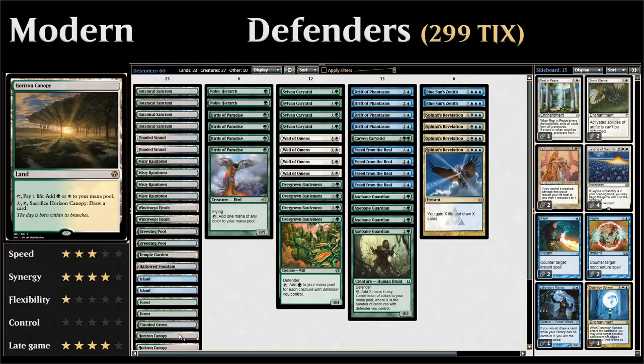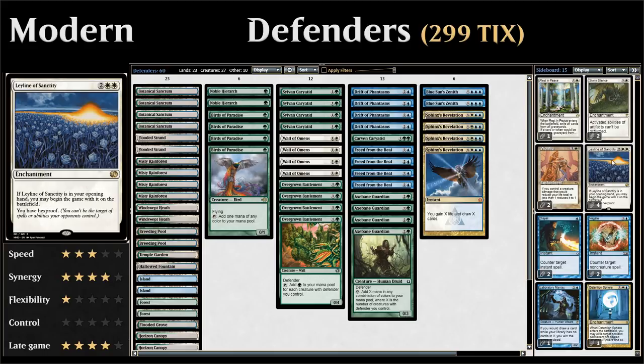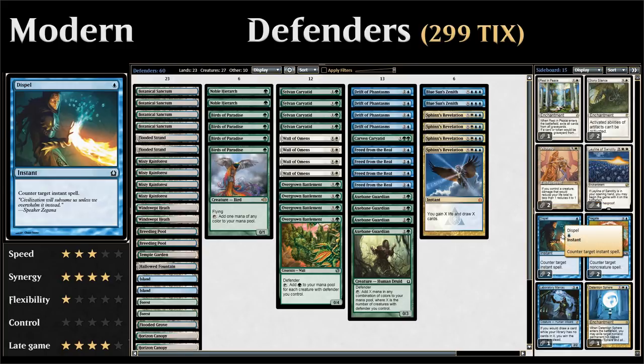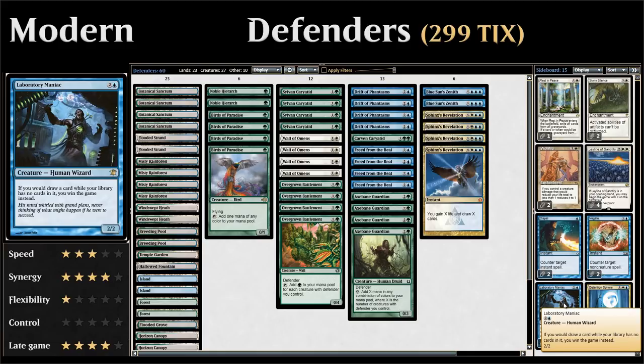And two copies of Horizon Canopy, which we can sacrifice to draw a card when we have a lot of mana but not a lot of action. For the sideboard: one Rest in Peace against graveyard decks, two Stony Silence against artifacts, four Leyline of Sanctity against hand disruption or direct damage, two Worship against decks that can't beat it, two Dispel and two Negate as counterspells, a Detention Sphere as a catch-all answer that can also be searched up with Drift of Phantasms, and one Laboratory Maniac as an alternate win condition — also tutorable with Drift of Phantasms — for when the opponent has Leyline of Sanctity.